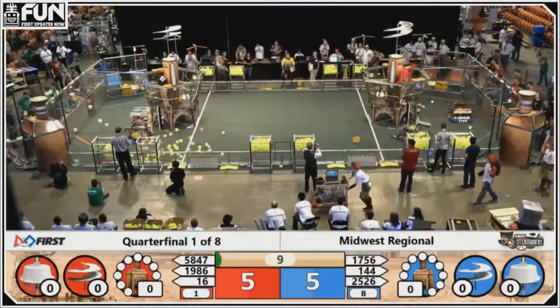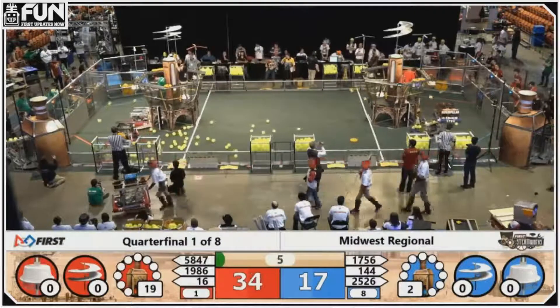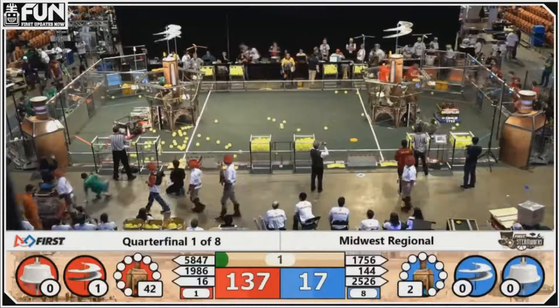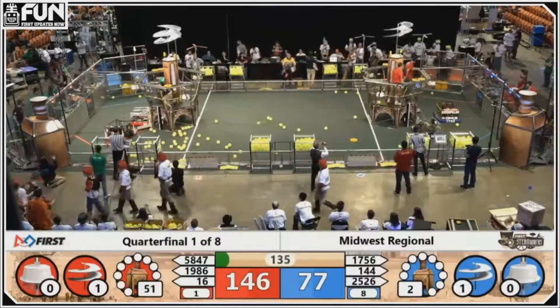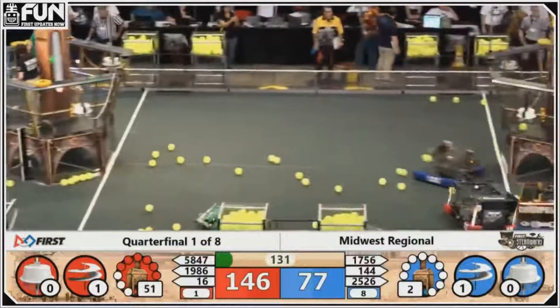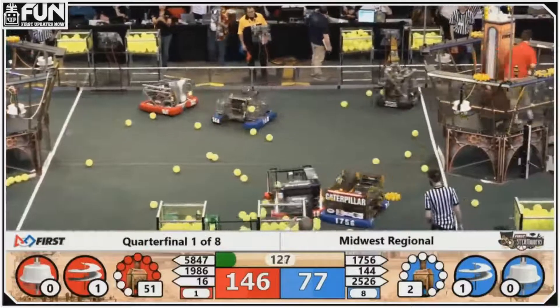Team 16 for the Red and their partner also putting some balls — some fuel cells — into the boiler over on the Red side. Same thing going on on the Blue side in Autonomous. 51 points for the Red Alliance by putting those fuel balls in.